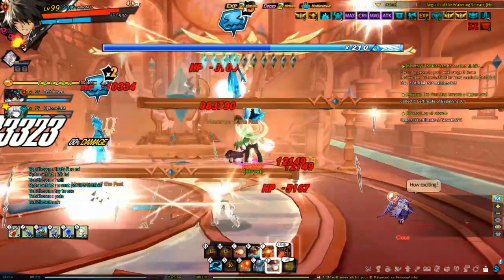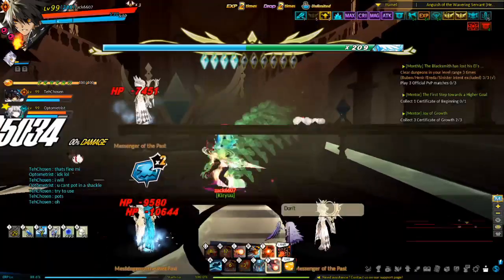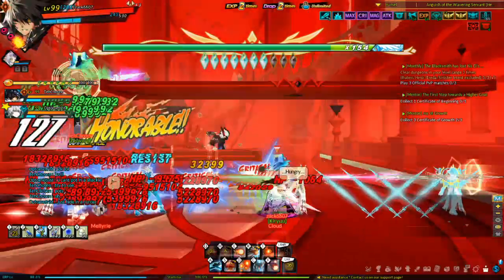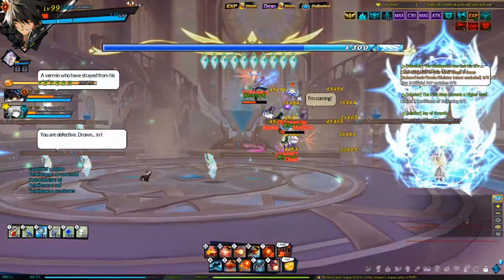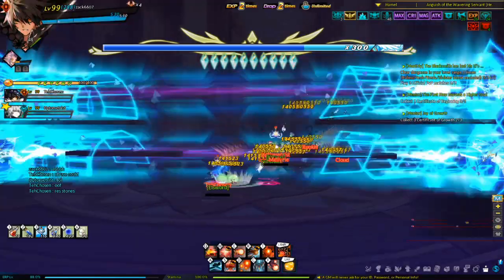In phase 1, messengers will spawn throughout the phase. Commands will one-shot them, while skills will deal damage but will be unable to kill them. You want to let them spawn and gather them, then nuke them with skills. But if the number of messengers gets close to 10, you want to kill a few with commands. If there are 10 on the field, the party will get wiped.